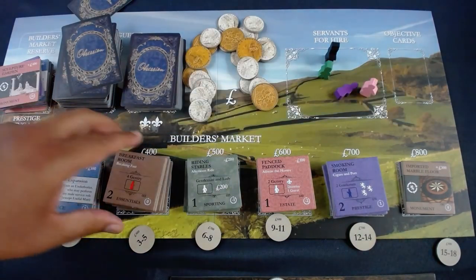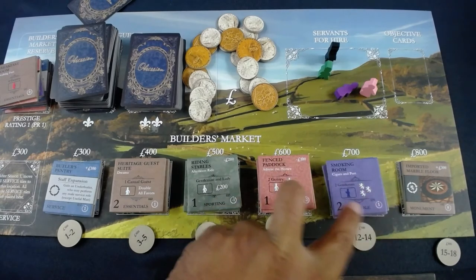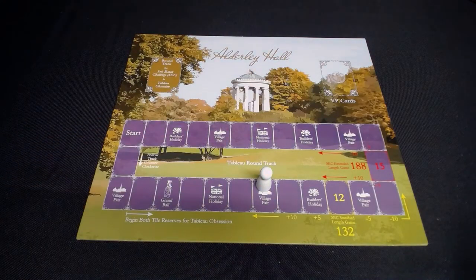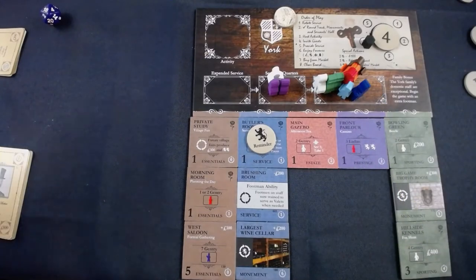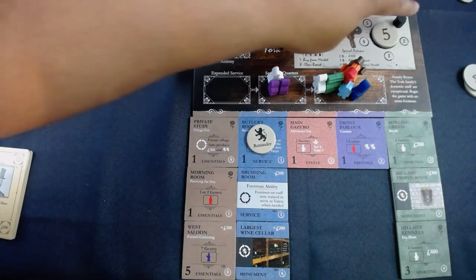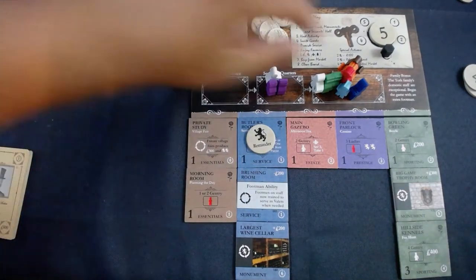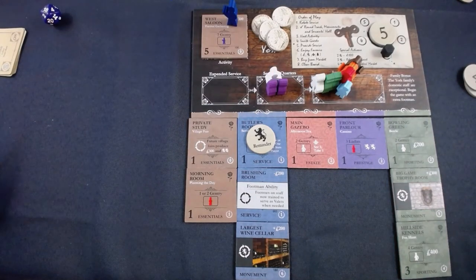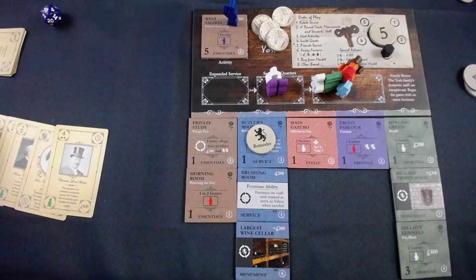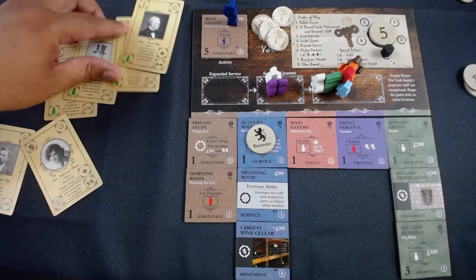Time for another village fair — 300 coins and two reputation, putting me at five. I have two monuments pushing me further. I'm going to use the west saloon with my butler and seven gentry. The reason I wanted to take advantage: I have all my valets available. I have four gentlemen to play who provide income and meet the reputation requirements.